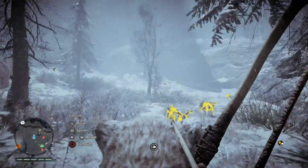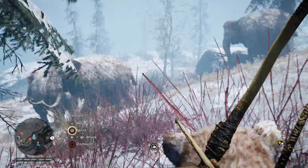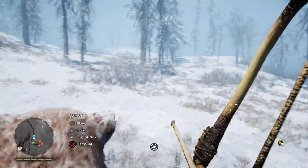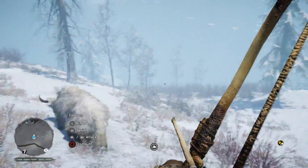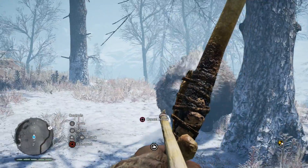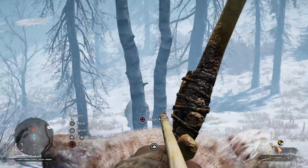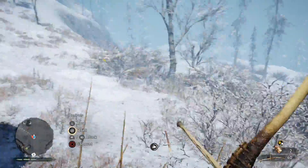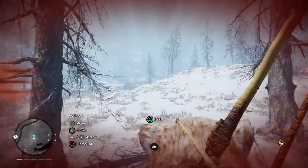You wanna go after mammoth? Go for it, I ain't helping ya. Are you kidding me right now? I didn't do nothing to you, you stupid mammoth! See, this right here is what I want. Do I seriously take him out like that? What in the world mammoth? Okay I'm out. Screw you man. Oh that's just a brown bear too. Thor!